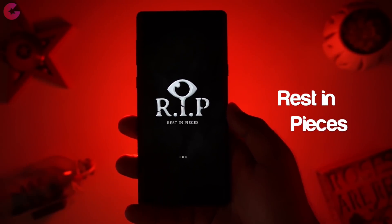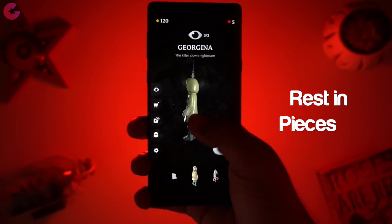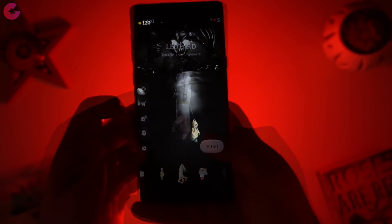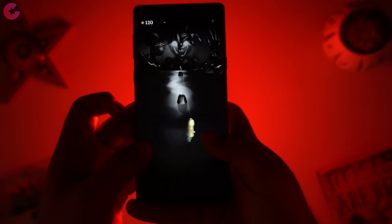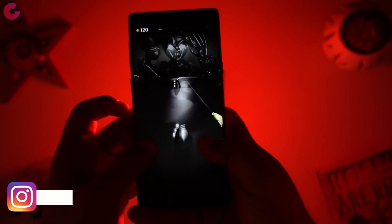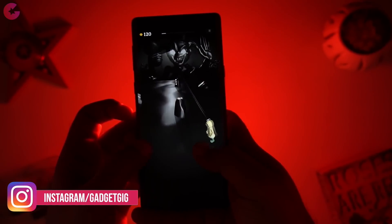Next in our list is Rest in Pieces. In this game you need to awake the main character Georgina from her evil clown dream. The objective is to swing a fragile figure through dark and horrid nightmares without smashing into anything. The controls are easy to learn but will take some time to master.